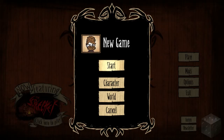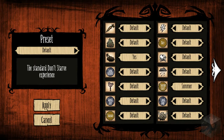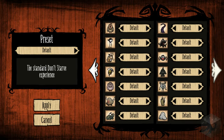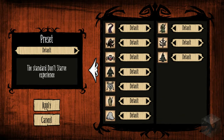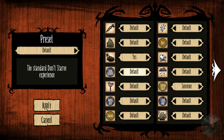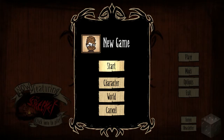Should we go into any of the world options? I think I probably want to leave this all the same — it's showing all the different things you can do with monsters and resources and how often they appear. You could change your world size, land branch, weather, seasons, your days. But I'm going to leave that all at default, so let's just start off.